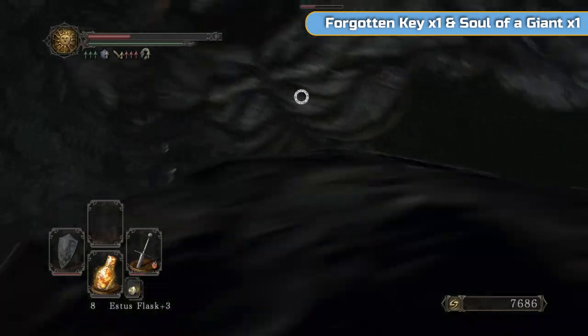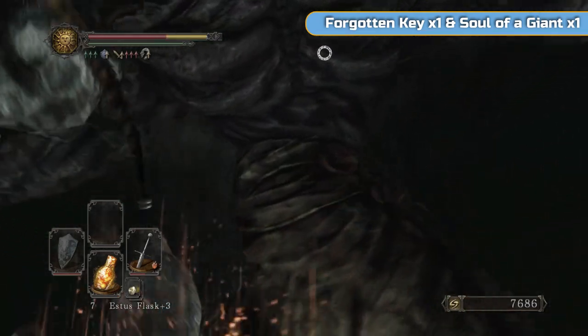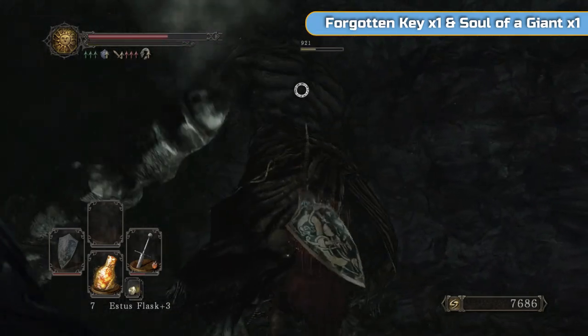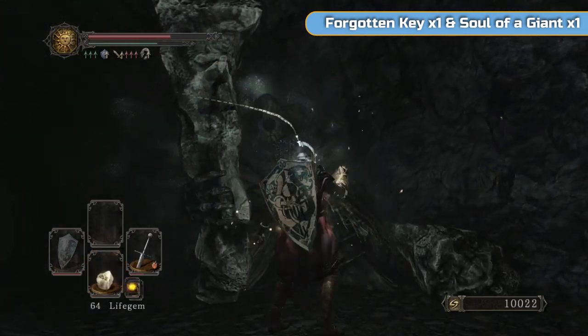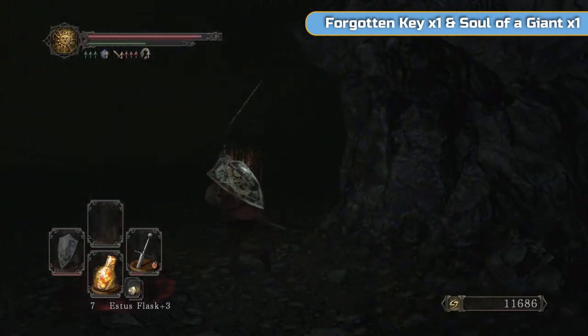That wasn't the best - I managed to roll through the first, but because he was double swinging, the second part got me. You can circle them, but their attacks will hit you if you try and circle around the back, so it's actually best to stay in front of them for that. They're not too bad, but definitely together they will make very short work of you.